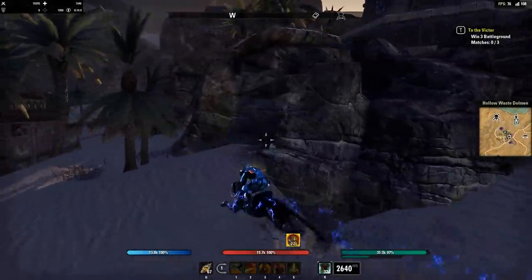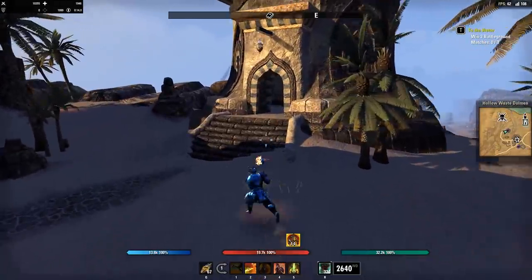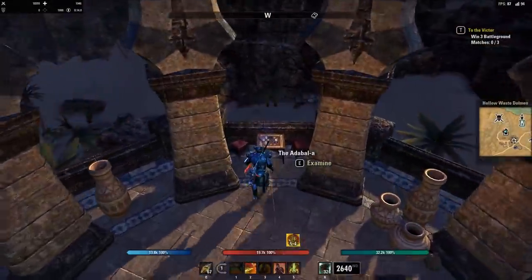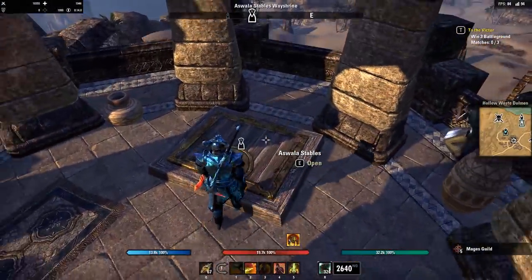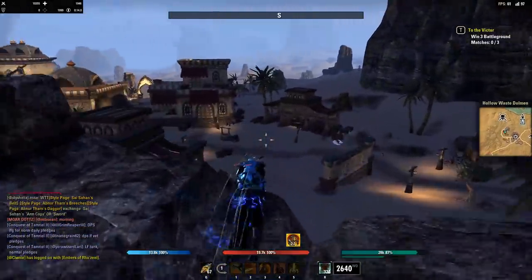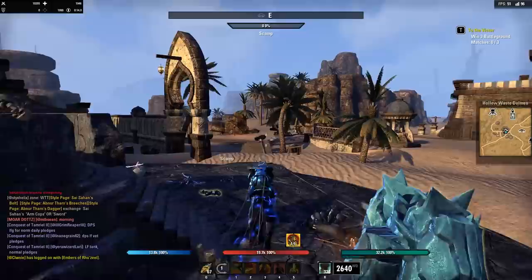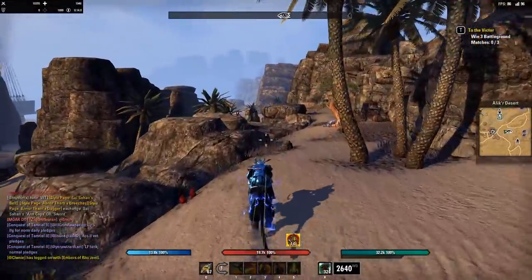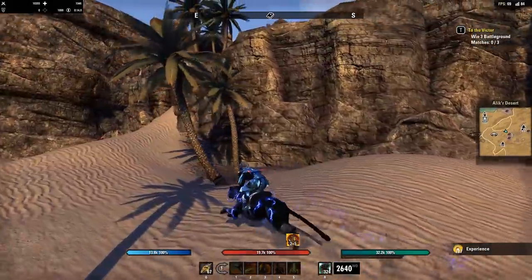We'll start with the Mages Guild. The Mages Guild is leveled by running around and collecting lore books — that's all you have to do. But you can be more efficient than just haphazardly picking them up. Go zone by zone — that is the most efficient way. Every single time you complete a lore book chapter or series, you get a huge boost to your Mages Guild experience. Each zone has its own chapters, so completing those series gives you that massive boost and means you have to collect a lot fewer lore books overall.